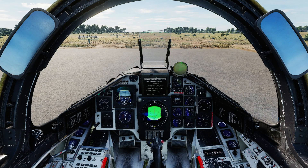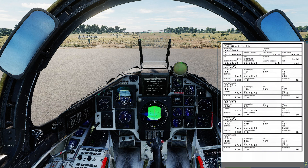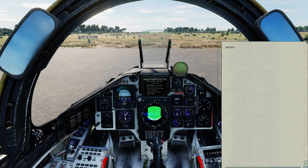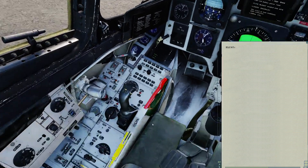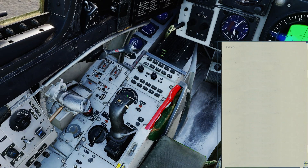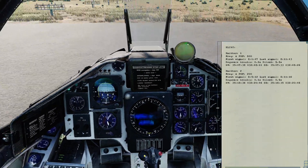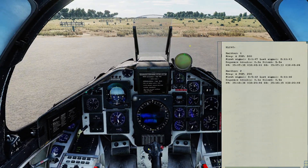Okay, so we've returned to our airbase here on Cyprus after completing our ELINT intelligence gathering. Let's flick our kneeboard over to the ELINT page. We'll see that just now it is completely blank. However, if I go down and put the master mode into standby, after a very short delay you'll see that we now have information appearing in the kneeboard about the emitters that we detected during the course of our mission.